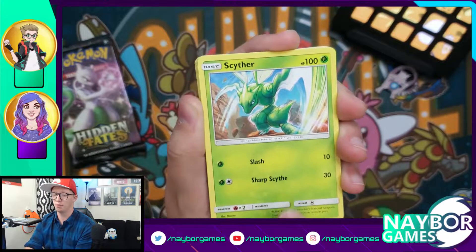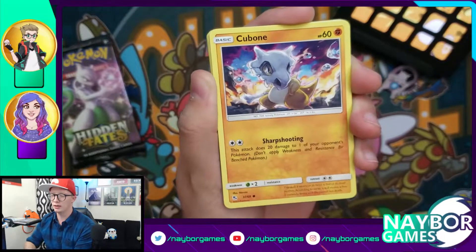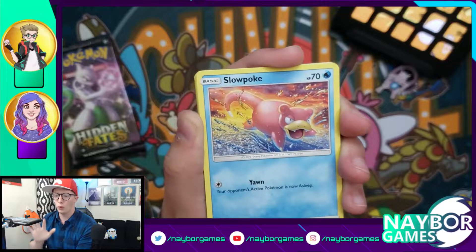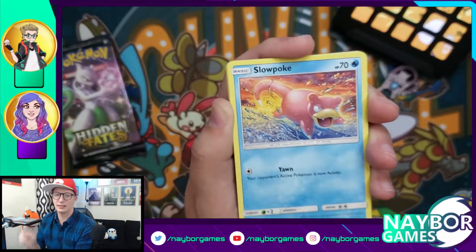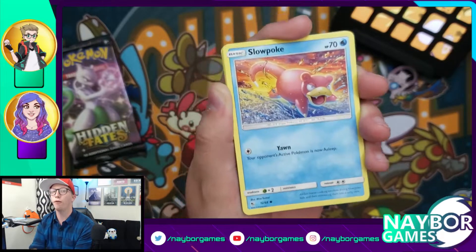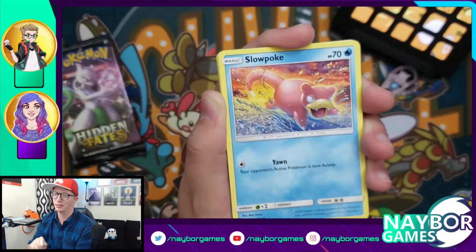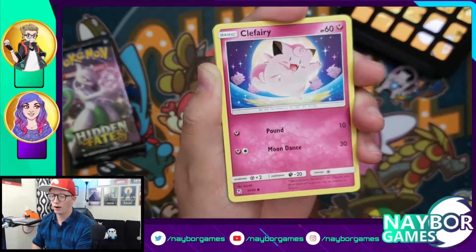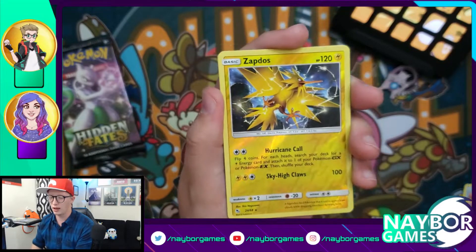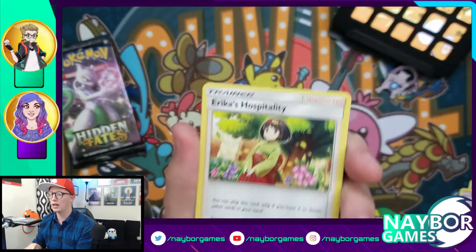First card is a Leaf Energy. Scyther — I've not seen this Scyther, this is a beautiful card. One Jynx, a Brock's Grit, a Cubone, a Geodude. We're gonna count the numbers the same exact way we normally would: GXs are the same amount of points, shiny GXs will count as full arts, and shinies will count as a GX pull. We got the Clefairy, we got the Jigglypuff. Coming up on our reverse holo slot — it's a Zapdos! And our final card is Erica's Hospitality.